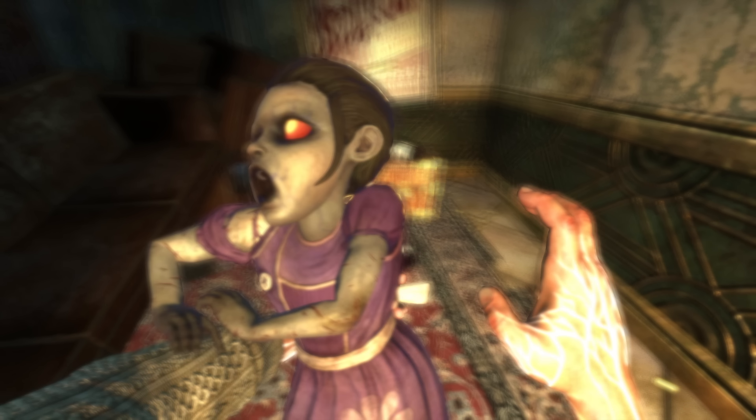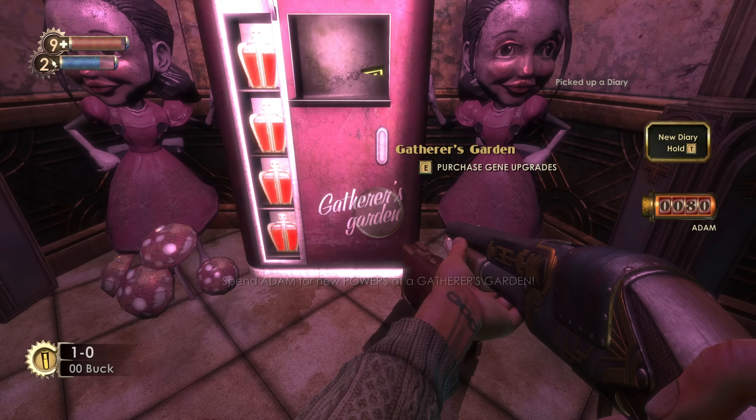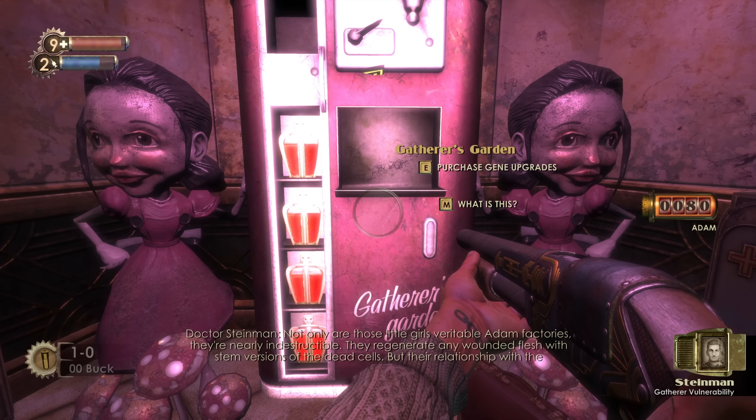Once you get Adam, you bring it to an upgrade terminal where you can purchase health and Eve upgrades, unlock more slots to put abilities into, as well as the abilities themselves. You get four tracks: one for active abilities and several subcategories for various tonics broken down into things like tech and combat. Eve is basically mana, allowing you to use the active abilities. Last but not least, a little ways into the game you get access to a research camera, which lets you take pictures of enemies. As you gain research levels on each enemy type, it increases the damage you do to them, among some other benefits.